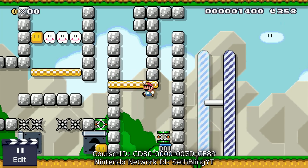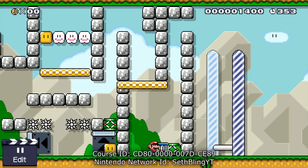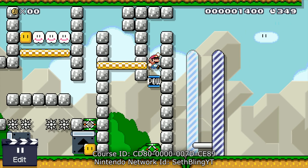So what you do is grab the spring — basically you just put the POW switch on top of the spring and use that as a platform, and you can just jump right over.